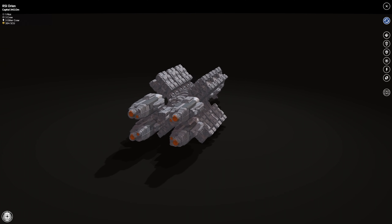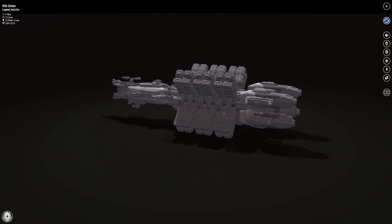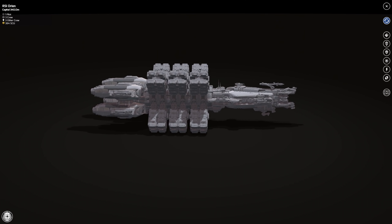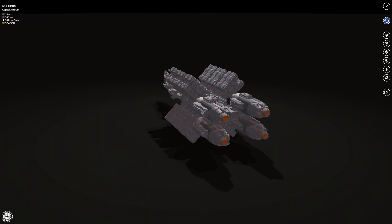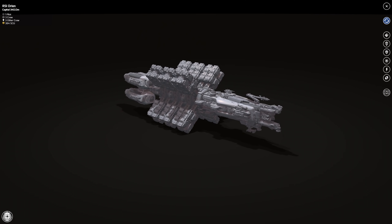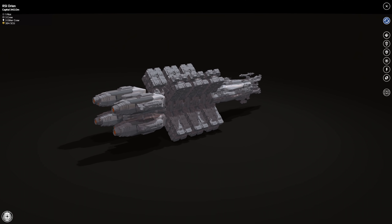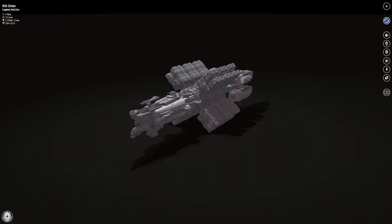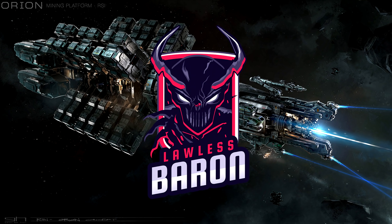Think about the possibilities: if you have a Javelin, you could make a lot of money within a week or a couple of days with the Orion, then go explore on your Javelin and do as you please. It's probably going to take a week or even longer when you take this vessel out and fill it with cargo. You're going to be out there a while, somewhere deep in space, probably unprotected.